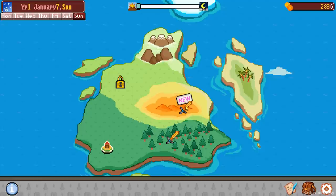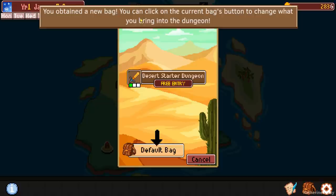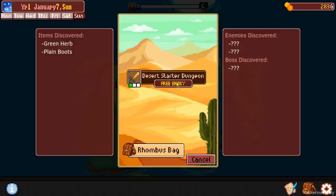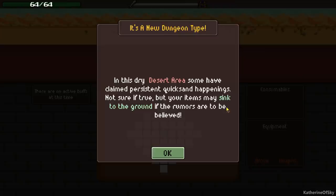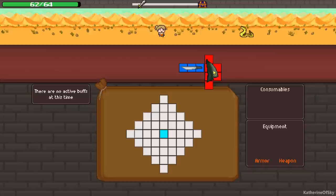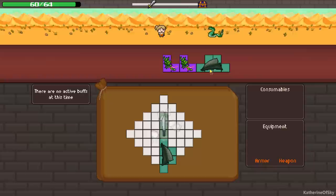You obtained a new bag. You can click on the current bags button to change what you bring into the dungeon. We could go for the rhombus bag — this one has a special tile. Any item put over this blue tile, which is a multiply times two tile, means you'll get two of that item. That's really quite cool. In this dry desert area, mist — sorry, quicksand — can affect your items and they may sink to the ground. What this means is items I put in here will literally fall to the bottom of the bag.